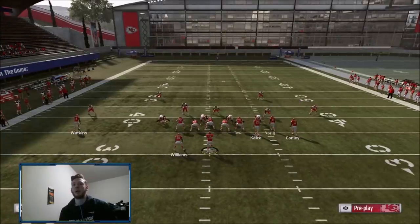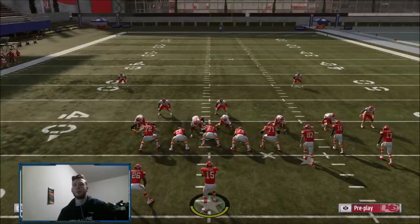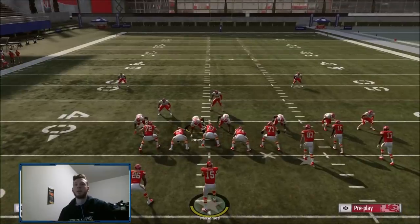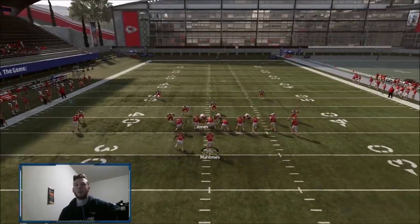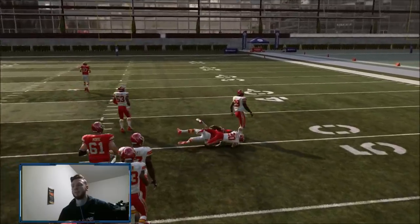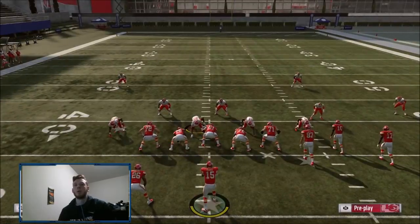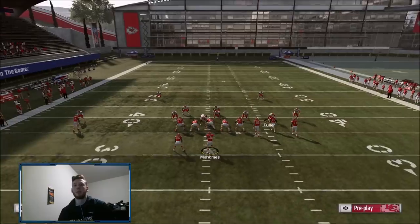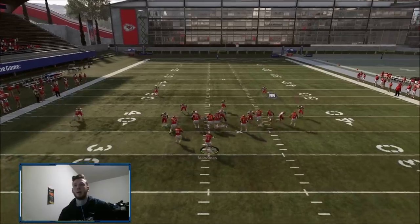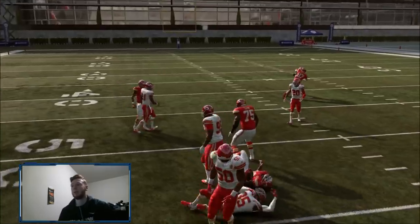Say they're blitzing — you can make quick hot reads. Say they blitz the nickel corner and have their user right there — you have the drag and whichever one they don't take, you take the drag or the hitch. Say they take away the hitch — you man up the hitch to show them, throw the drag. Those are two quick hot reads to get out of the way.